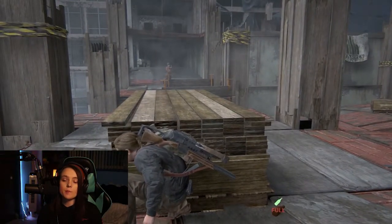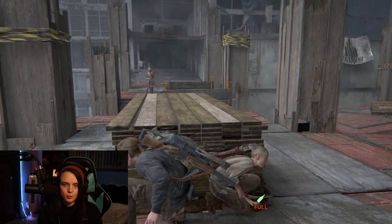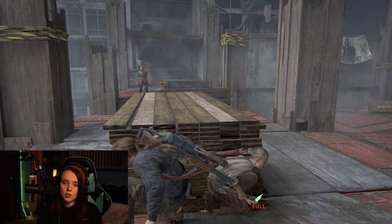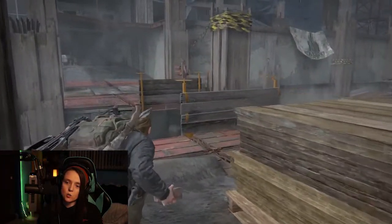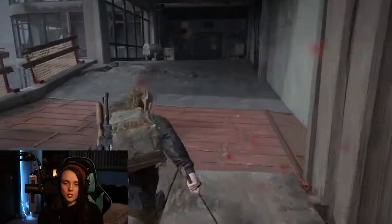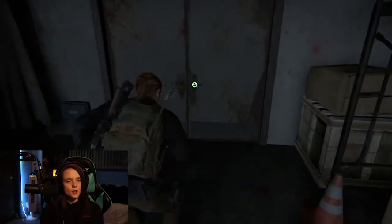Then we get our brick or bottle out — whatever you have, usually it's a brick at this point — and have it ready. We wait for this lady to turn around, and once it auto-aims onto her we throw it. Then we run, jump over, jump over again, machete her, and just keep running. Grab the supplies on the side if you can, and through the door you go.